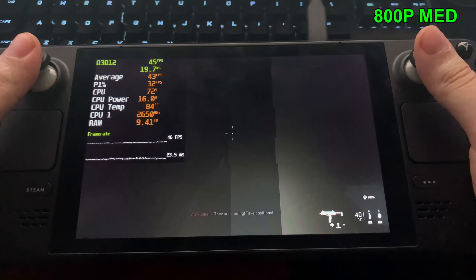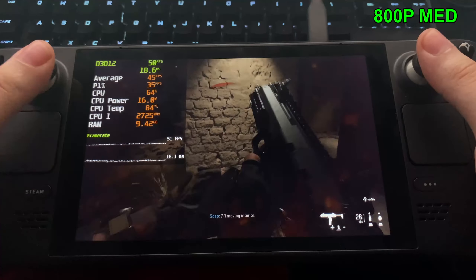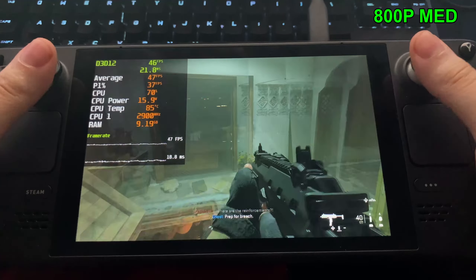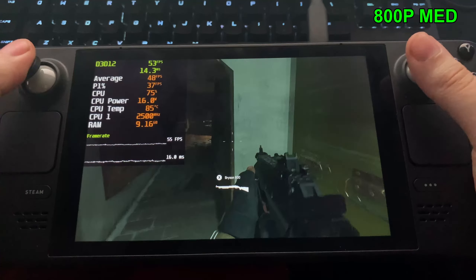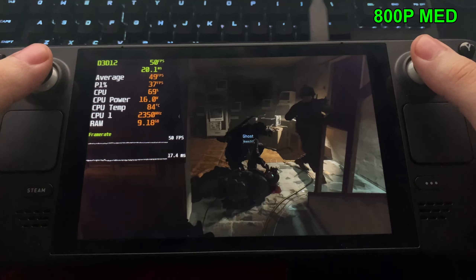We can use FSR again like before and gain it all back. I think medium settings is the sweet spot for this game. You can get away with low settings as well — it still looks pretty great. But I would just increase the texture resolution from very low to low to avoid some blurry textures.